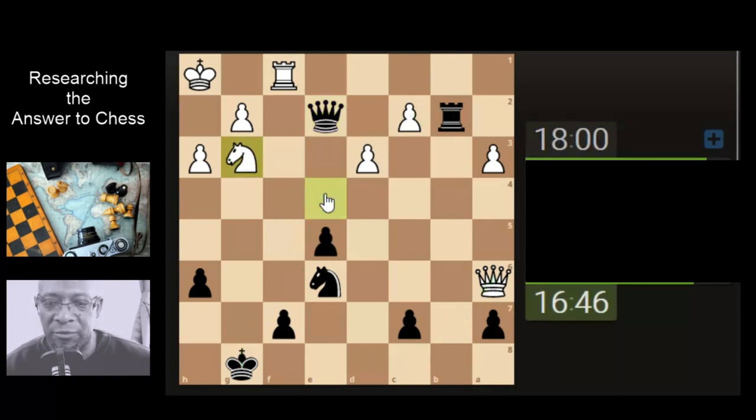They've actually moved — the queen's kind of defending the rook as well. Damn. So we can move back by taking the pawn, so that we can come here and go squish. I'm going to try that — we're one move away from squish now.